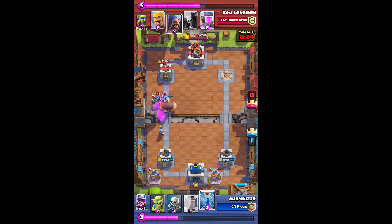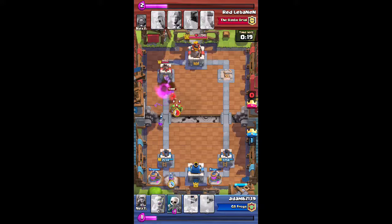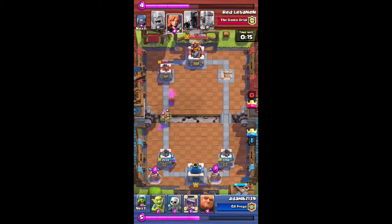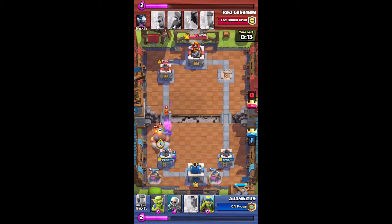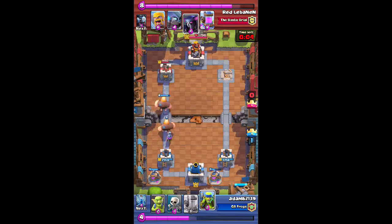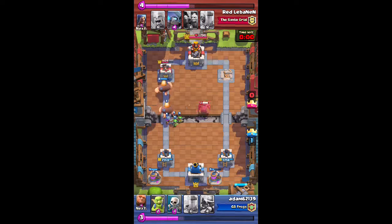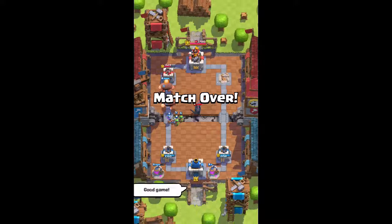Time is running out. This is a fun deck to play with, especially the Giant followed by the Musketeer. Last ditch effort by the opponent to drop the Pekka again, but it's too little, too late, and it's a victory.